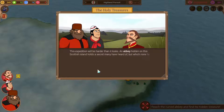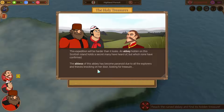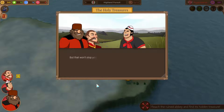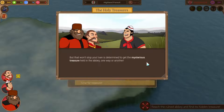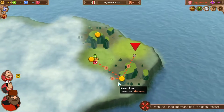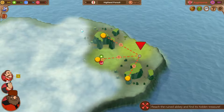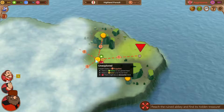This expedition will be harder than it looks. An abbey hidden on this Scottish island holds a secret many have heard of but which none have confirmed. The abbess has become paranoid due to all the explorers and thieves knocking on her door looking for treasure. Ivan is determined to get the mysterious treasure held in the abbey one way or the other. There's the abbey - and we've got some empty nodes up here, but we're going to go this way.